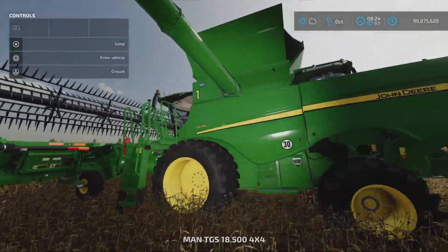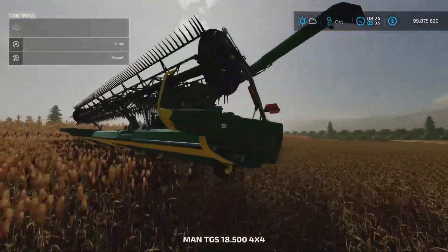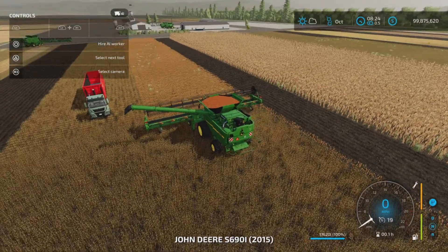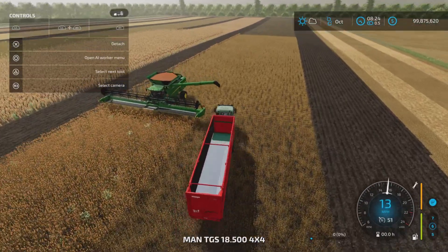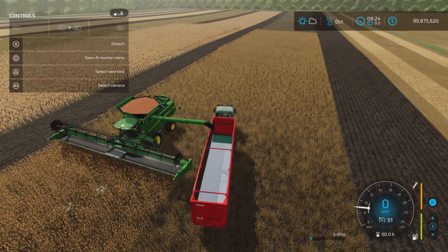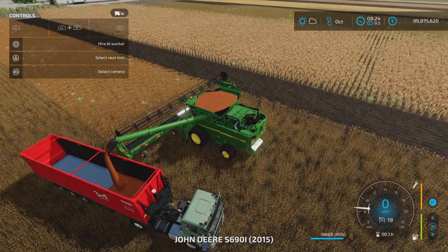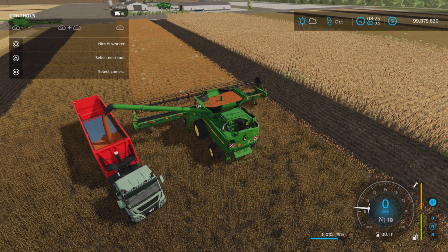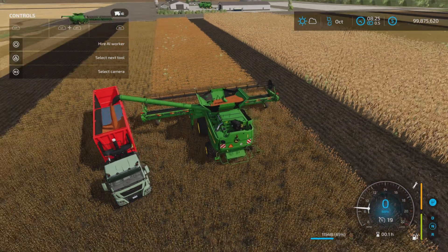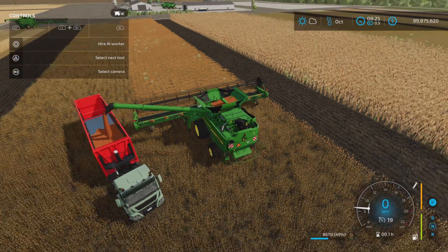This one has a full hopper — let's see how fast it unloads. This is the large one at 17,620 liters. Let's jump in, turn it on, and see how fast it unloads. That's always of interest to me — how fast a hopper will unload from full, because that's time spent in the field. It seems pretty standard, nothing overly fast or slow. I'm sure it's based on real-life offload speed.